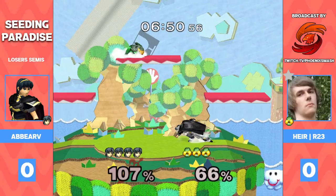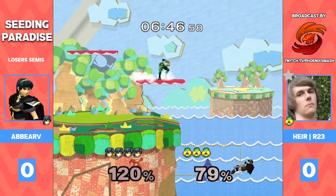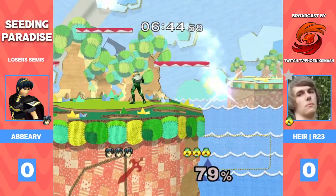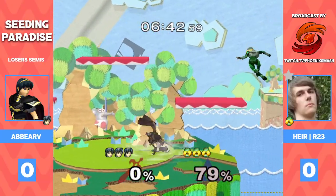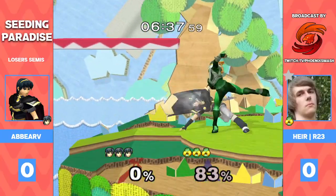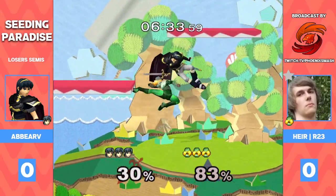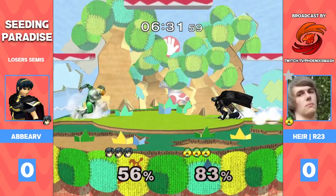Wow, great stuff from Abar, just surviving all of these kill options that R23 is throwing out. Wow, great grab — that was very nice from R23, snatching that ledge. Super solid edge game, and looking fairly even so far, especially with R23 getting this opening now.